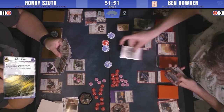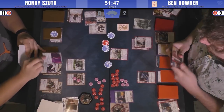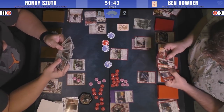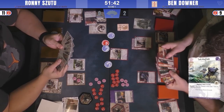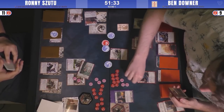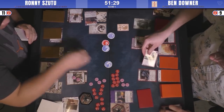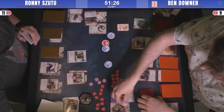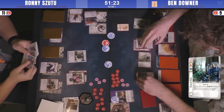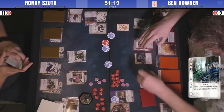If Ben wants to actually win this conflict, he's going to have to play something else. He plays the Ayuchi Wayfinder into the conflict — really wants to get that firing off. Cloud of the Mind on Tetsuko — that was the other reason he played the Ayuchi Wayfinder. Both players playing extremely fast, very familiar with the pace of this game, making it a little difficult to keep up with everything.